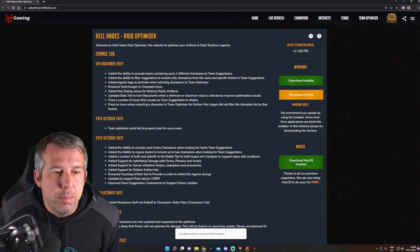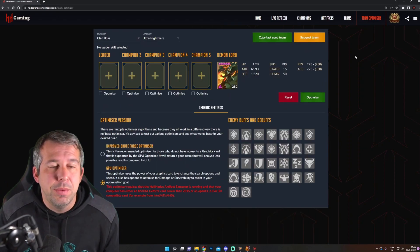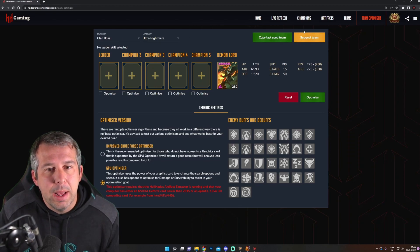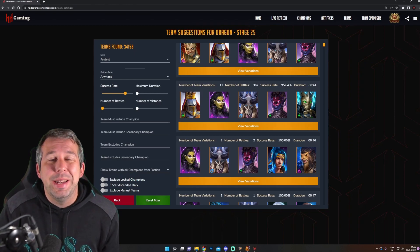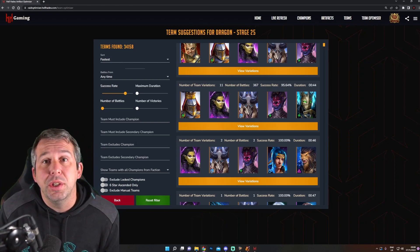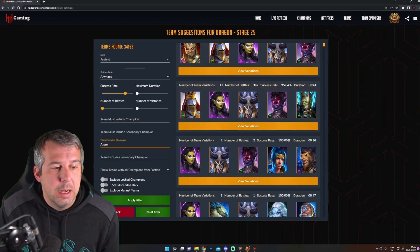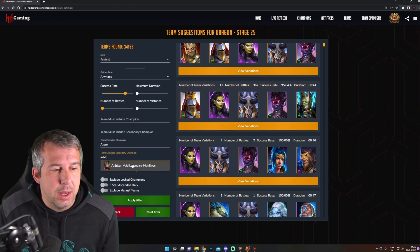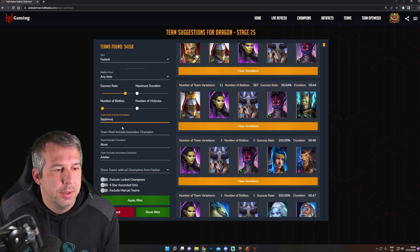What has changed — this is something that was asked for based on our last update and we've cranked it in straight away. We've now got the 'Suggest Team' function. Let's go into Dragon — the Suggest Team function has always been there, but now you can say 'please exclude champion.' Last week we did 'please include,' now we're saying 'exclude' as well. So it might be that you're using a Lyssandra for a speed tune and you don't want to touch that build, you don't want her to be part of the team suggestions for other places. You can say don't show me any teams with Lyssandra, and you might also say don't show me any teams with my Arbiter because I use her exclusively for arena.